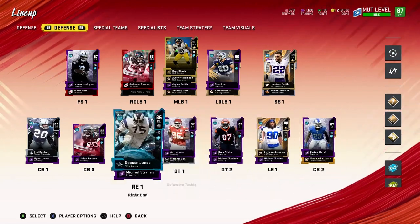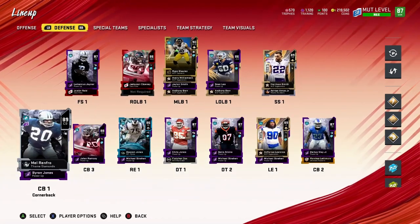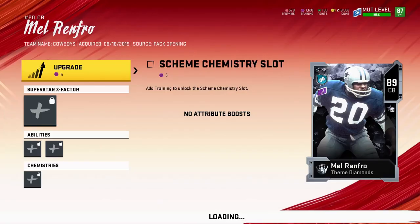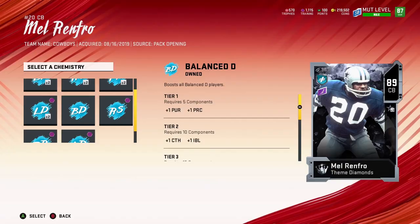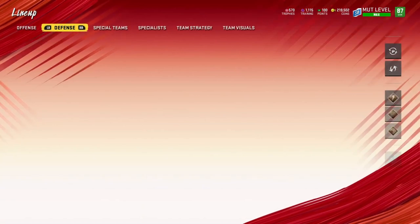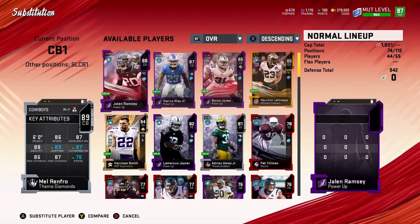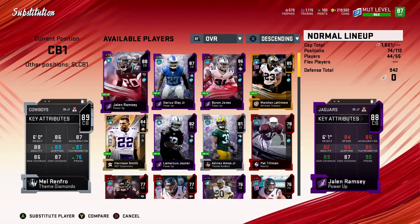He's got 87 speed — that Marshon Lattimore is a goon, just know that. All these cornerbacks will be used in the game somehow, some way — I always interchange them so it works out. What we're going to do now is put Balance D on him, something simple, nothing crazy. I'll probably work on putting Locked Down on a lot of my players — that's what I should do with the training I have right now. He's got 89 jumping, 87 play recognition, 87 press — not all that — but everything else decent, 86 man, 87 zone, 87 acceleration.